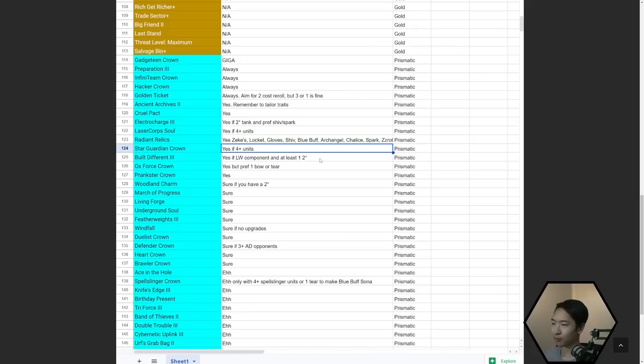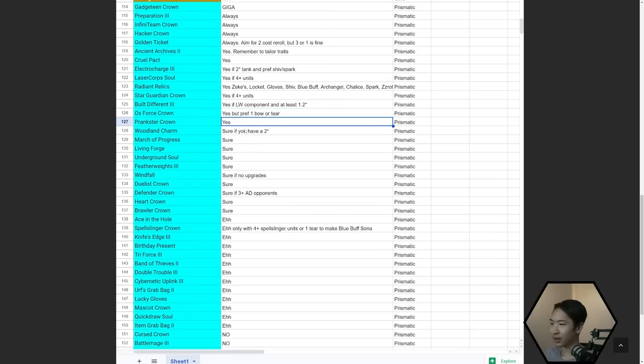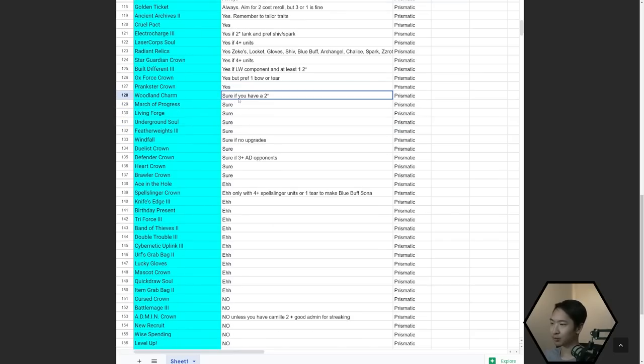Woodland is pretty good if you have a two-star — but only really take this if you do have a two-star. March of Progress — sure. Living Forward — sure. Underground Soul — sure. Featherweights — sure, though obviously only reroll for this one. Windfall — if you have no upgrades, go for Windfall and do maximum econ. Duelist Crown — if you have a Locket, do it. Defender Crown — if you have three or more AD opponents.